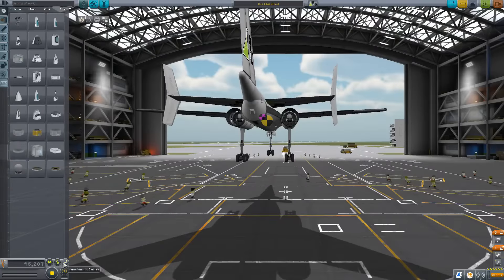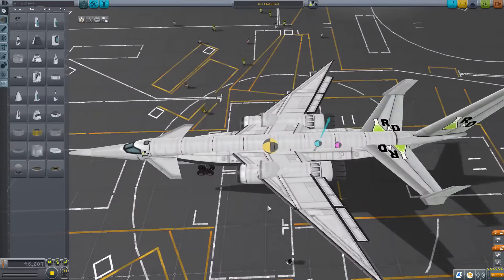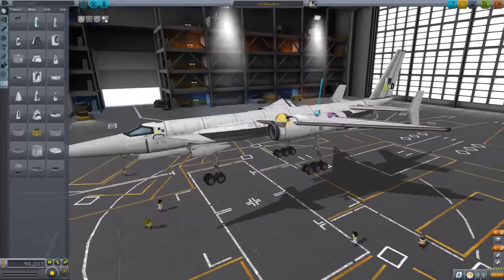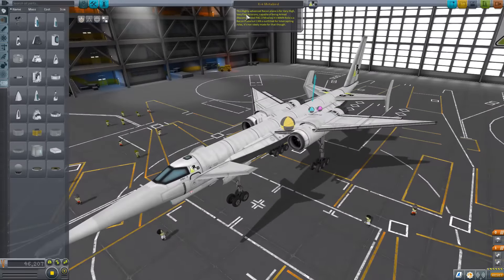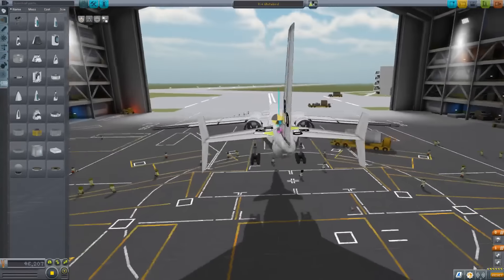Next up is the K-4 White Bird by Club-A-Squirrel, with a center of lift very far back — interesting. This is apparently supposed to be a reconnaissance plane. This highly advanced recon plane is for very high, very fast missions. Capable of being armed — recommended with PAX-3 missiles. Its main role is a recon plane but can be outfitted for intercepting roles, though it's not ideally made for that. It's a very quick plane, just made for recon.